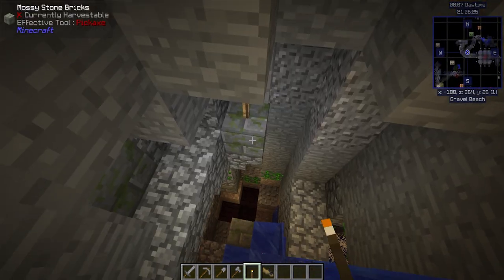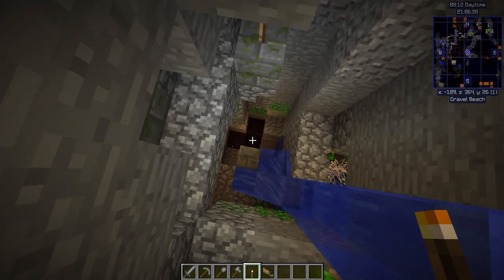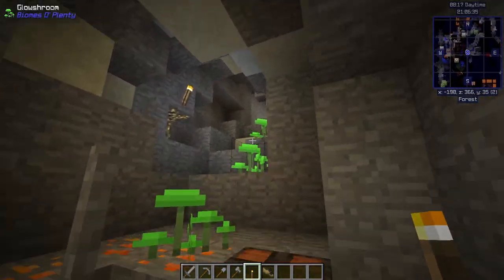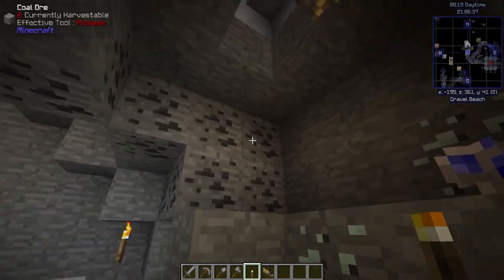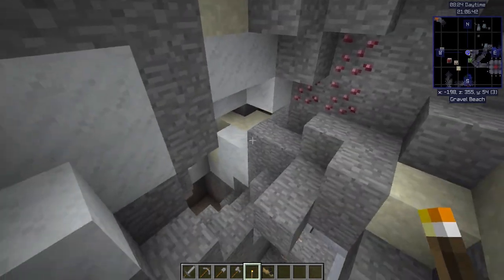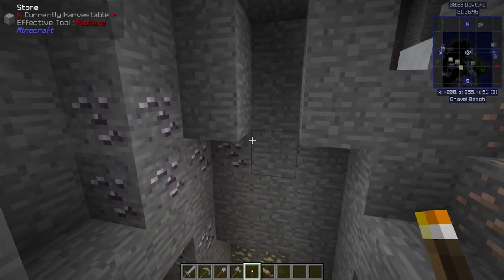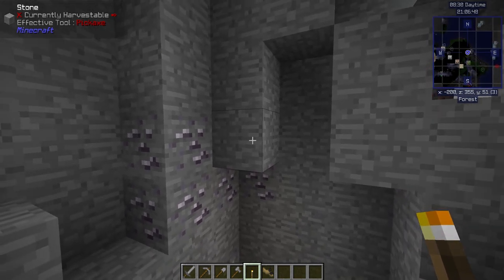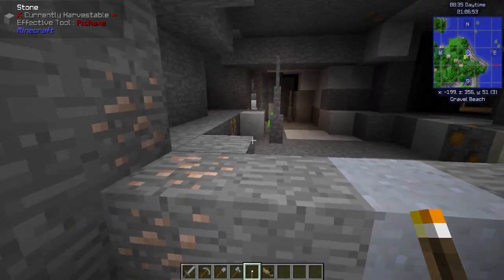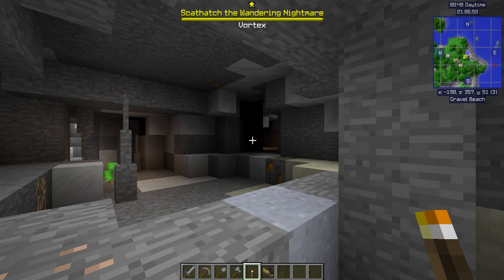Here's something interesting. This must be a roguelike dungeon — you see the nether brick? So there's a whole lot of stuff for you to pick up. When you go mining, you want all of this. But pay attention — you see up to the top left what it's telling you. Here's one of those difficult mobs. You see the sparkles? Stay away from that guy — Vortex. He sucks you in.